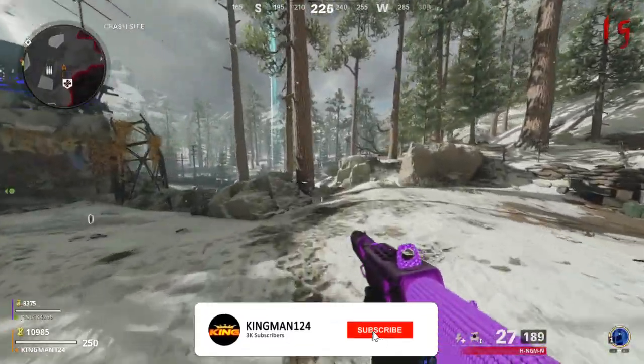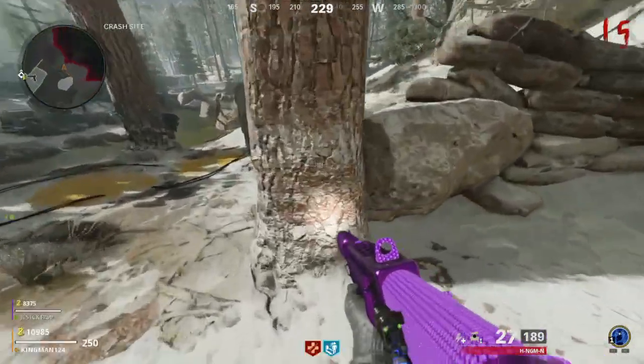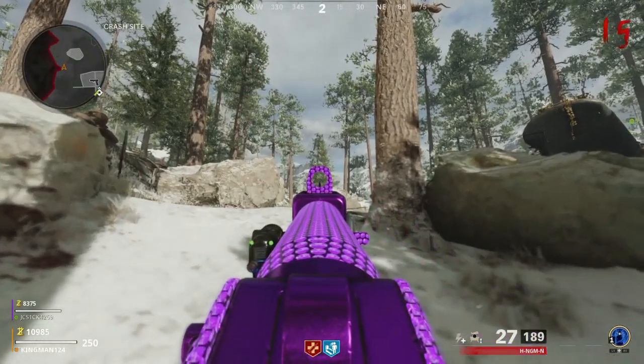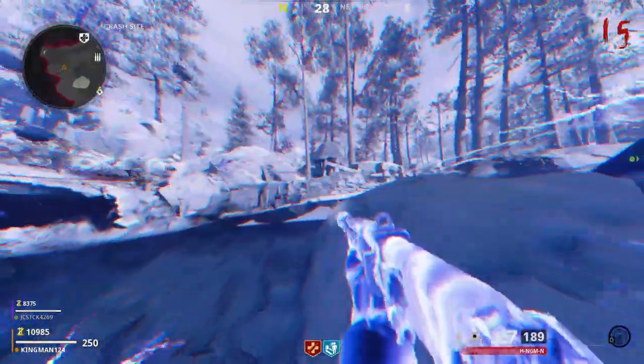Good one guys, it's Kingman, welcome back to the channel. So for this glitch, you want to make your way to my location at this tree. Make sure you have the ether shroud and make sure it's tier 3 in order to do this. Look at the tree exactly where I do, kind of at the bottom, and you want to activate it with R1. Or whatever button it is for your field upgrades, and then you'll be under the map.